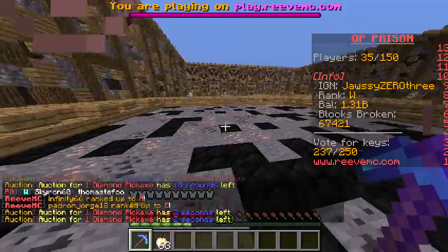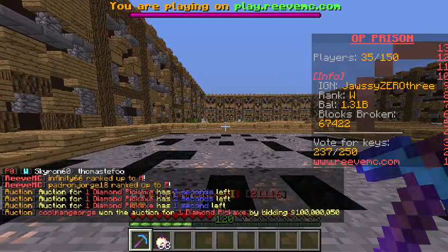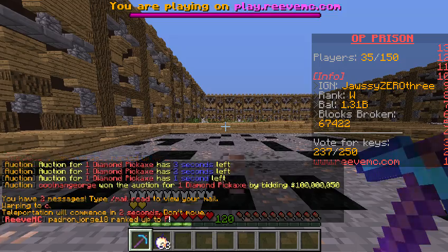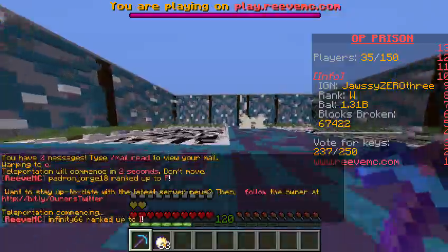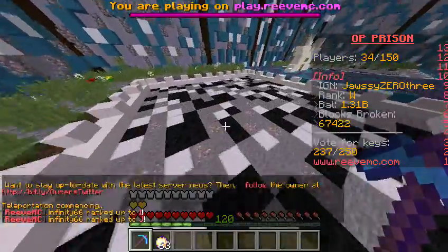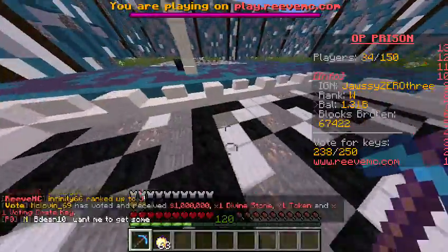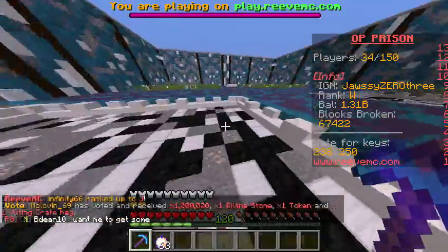In mine B they've just added a block of coal - I forgot the exact name. In mine C, when I get to C the title will be called rank Z because it should be absolutely crazy. They've also added a block of iron here.